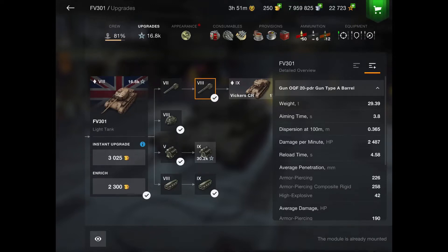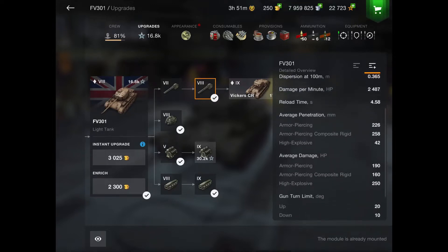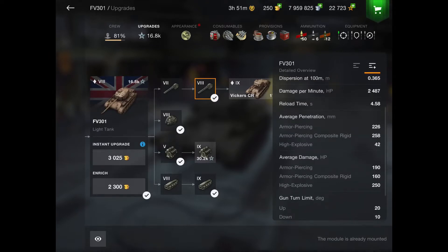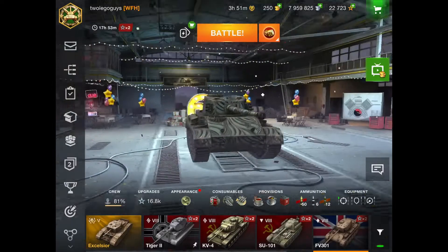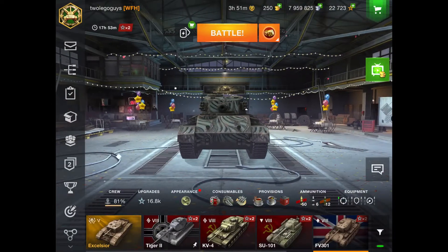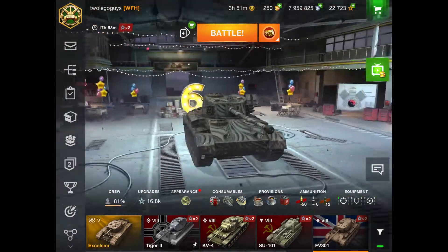Look at that penetration — 226 millimeters on your AP, your APCR is 258, and your HE is only 42 so it does not have HESH. The only one that really has HESH is the Vickers Cruiser, but it's more like just good HE. The same with the tier 10. You have 190 alpha — 160 alpha — and 250. Then you have 10 degrees of gun depression, so nice gun depression.